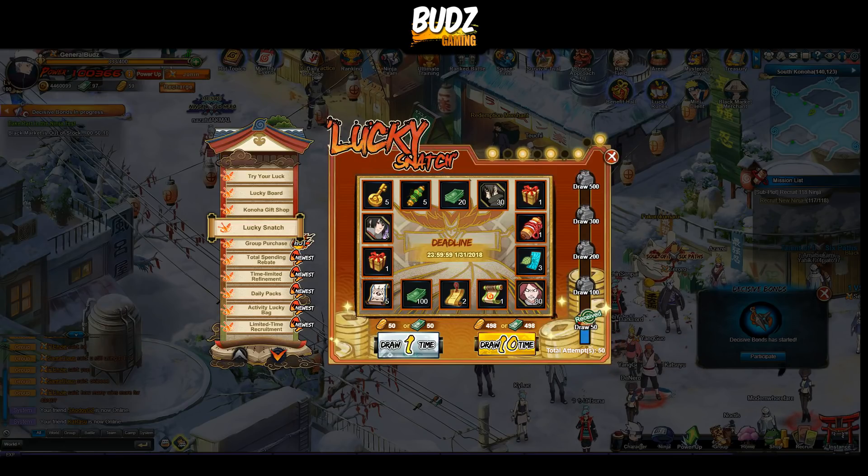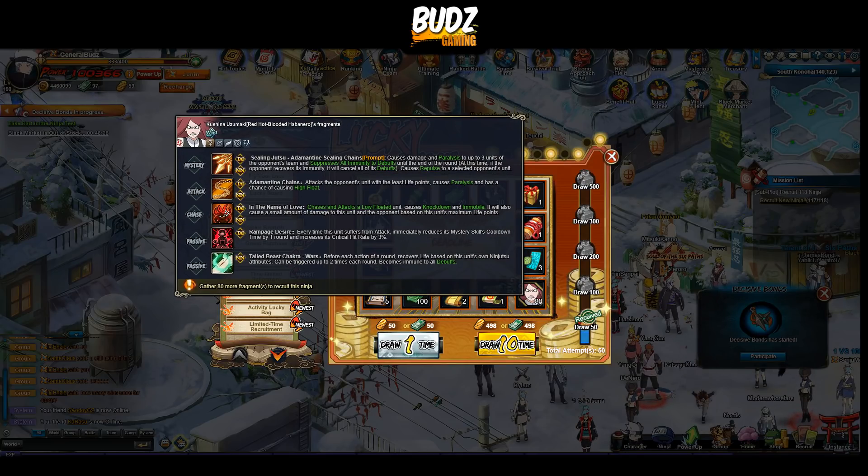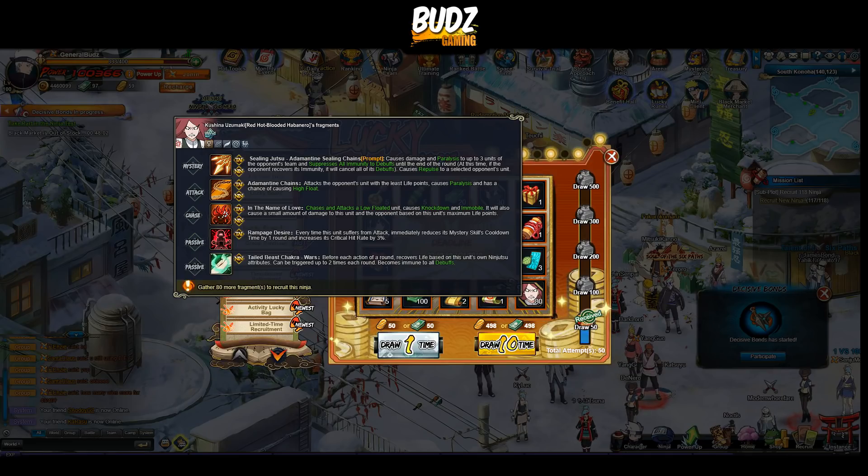I used all my 2,500 coupons trying to get this ninja but I failed. She is actually a very nice ninja — very handy. Passively, before her action, she is immune to debuff. She can also recover her life and it can be triggered twice, which is nice. She can actually be a tank ninja if you prefer her to be.